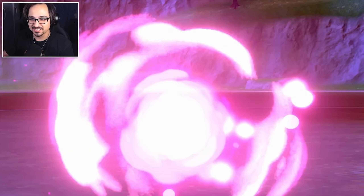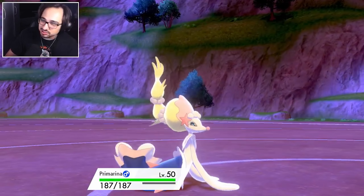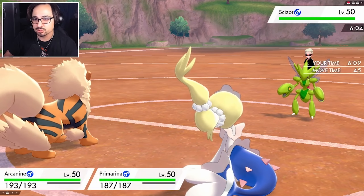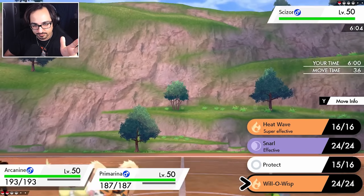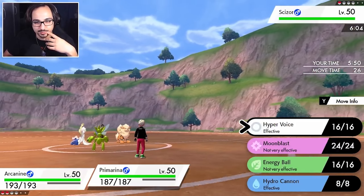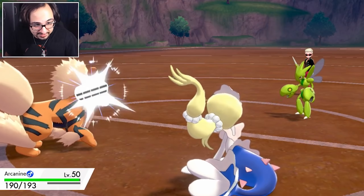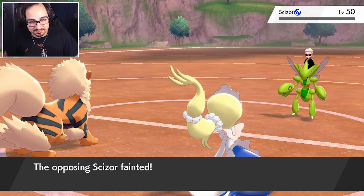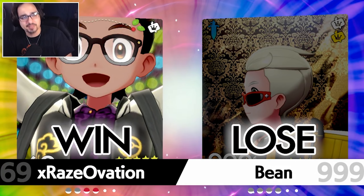Not with the Primarina though - it doesn't want to take a plus-one Bullet Punch. I have a handful of options. I don't know what the Scizor's item is - could be Choice Band or even an Occa Berry. I'm not sure if Will-O-Wisp or Heat Wave is the better play. I'll go with Heat Wave and Hydro Cannon. Heat Wave is more than enough - there was no Occa Berry. Also no Assault Vest most likely, because that was a straight KO from a barely invested Arcanine. I actually have zero investment on that Arcanine.